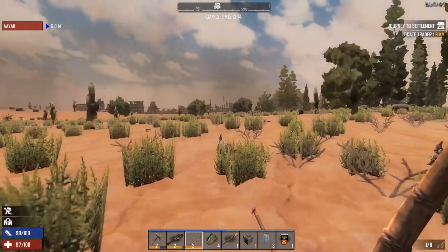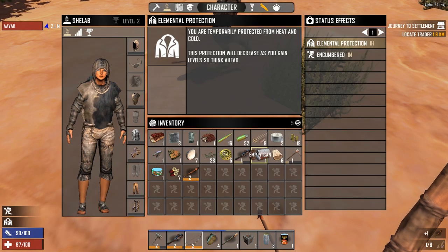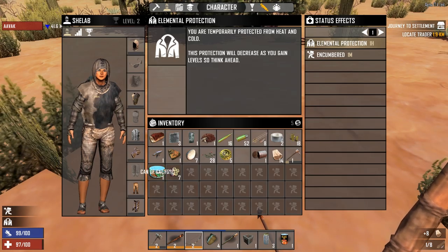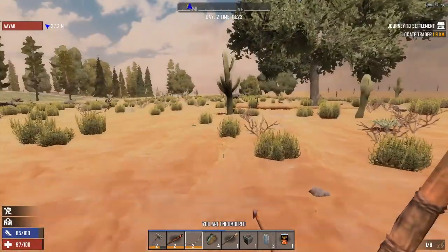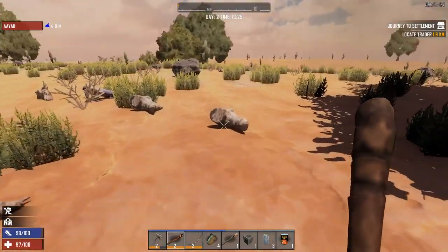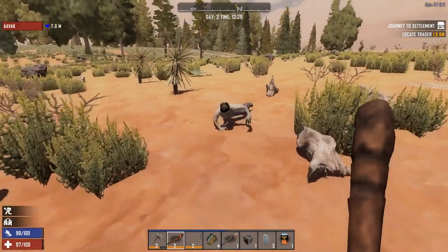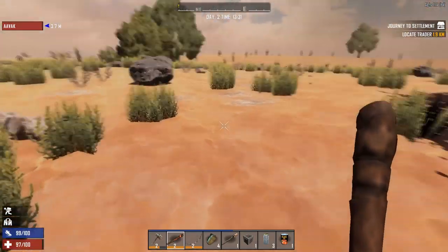I've got your iron reinforced club — there you go, you're very welcome. Maybe break down the wooden one if you don't mind. I only made that because I couldn't make you an iron reinforced one. I've got spare slots now. The crawling zombies are always deceptively hard to deal with — they have a deceptively ill-positioned hitbox and incredible reach.